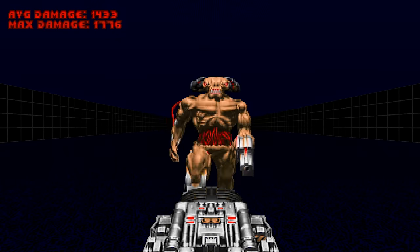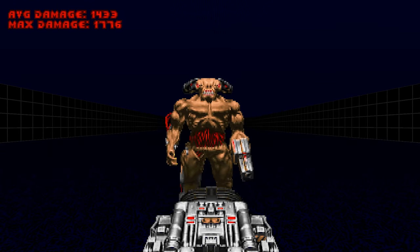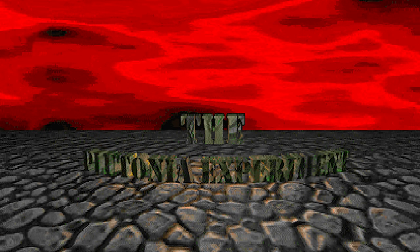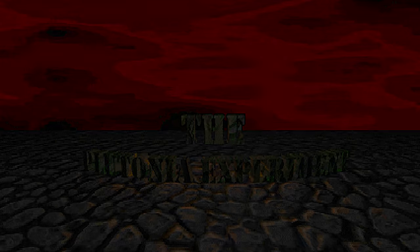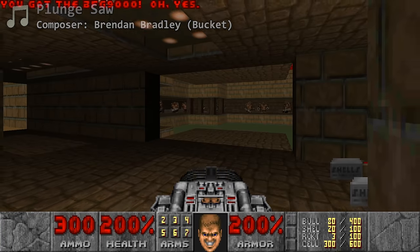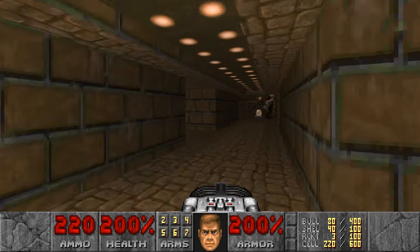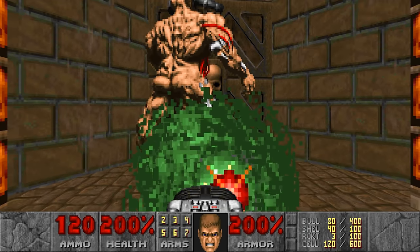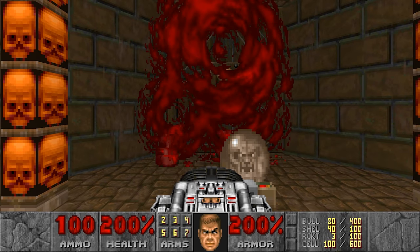Anyway, this is all numbers and statistics. How does the beta BFG perform in popular maps? Let's start with Plutonia's Go To It. The first thing we can notice is that the beta BFG is actually quite good at stunlocking cyberdemons — 80 projectiles will pretty much guarantee a pain state. 120 cells to kill a cyberdemon with relative ease is pretty okay.